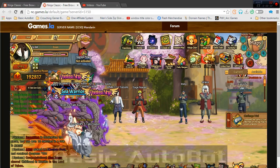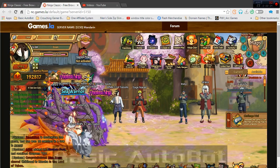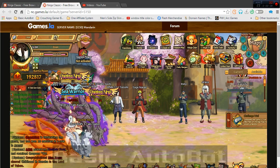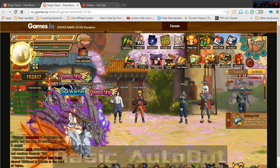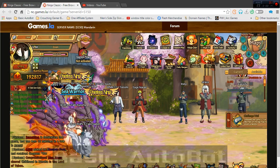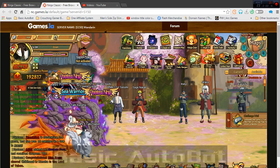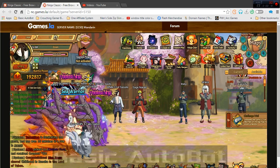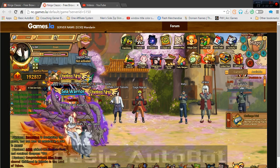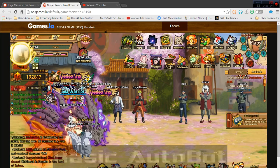Hey guys, this is The Crouching Gamer from Basic Autobot over at basicautobot.com. In this video, if you haven't seen the video before this, this is actually a part 2 video of Ultimate Autobot Clicker, which is currently at version 1.0. I'm demoing it on the game that used to be called Ultimate Naruto Unlimited Ninja — it went through like 1500 different names already, but now it's called Ninja Classic.